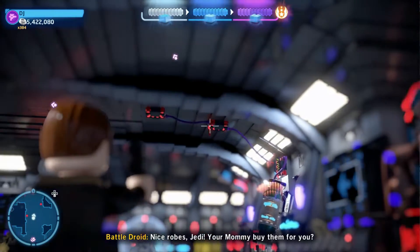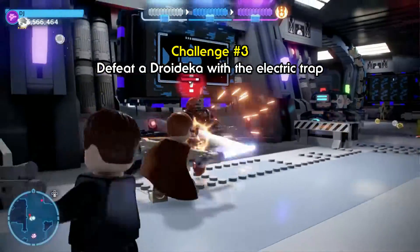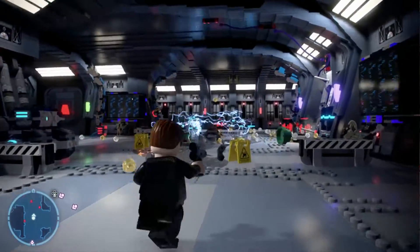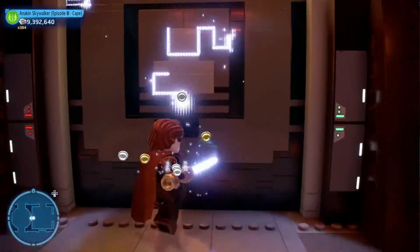In the area with the droidekka and the spill on the floor, if you switch to a scoundrel and aim to your right you'll find a scoundrel spot which will unleash an electric trap and kill the droidekka, completing challenge number three.